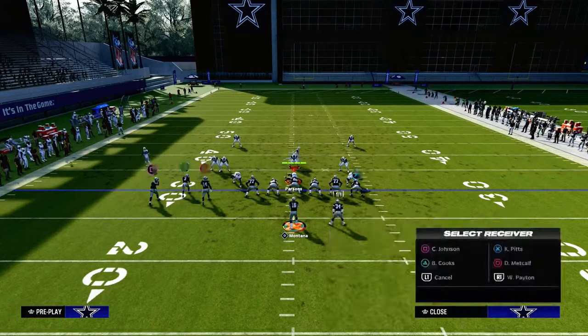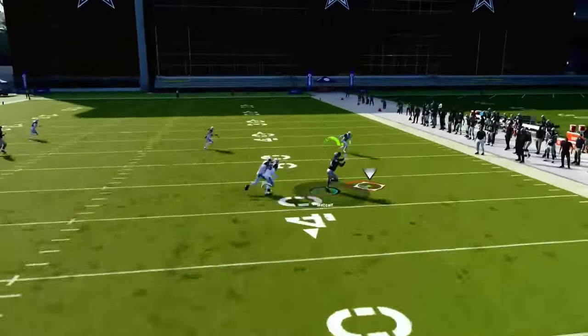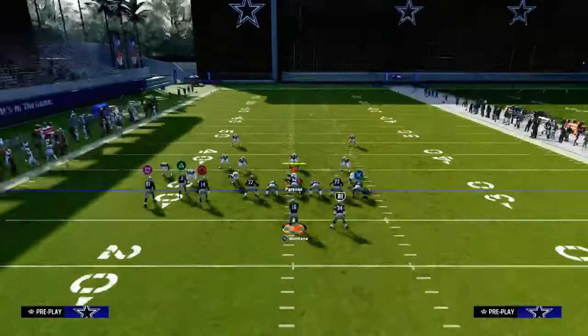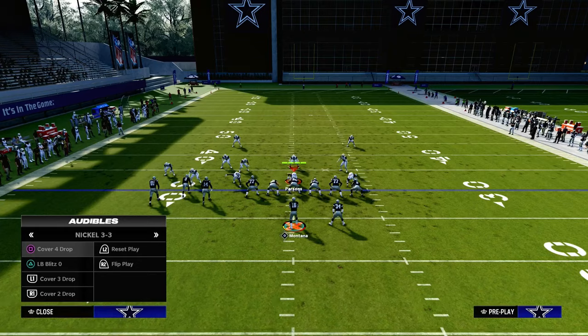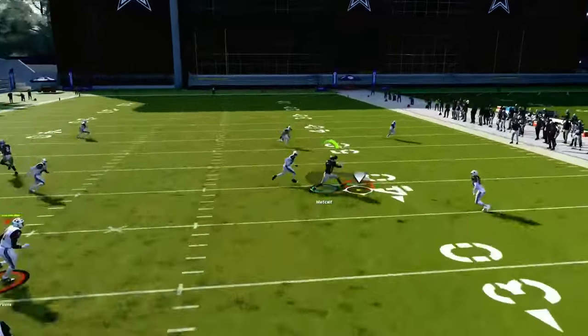What's cool about the slant post concept is it is not only good against man, but it's also really effective against zone coverage. The slant route this year — even though slants are probably the worst they've ever been — it is still one of the tried-and-true methods for attacking zone coverage consistently, whether they are in hard flats, curl flats, or whatever.